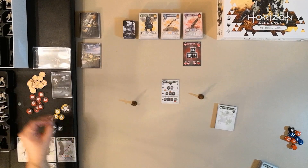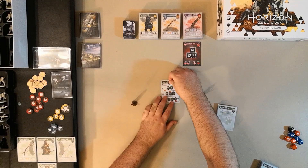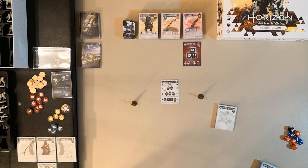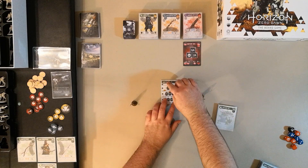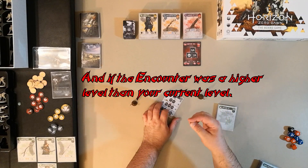When you first set up, you'll find small tokens in your box — one per hunter. They go on the start mark of the skill track. After each encounter, in the campfire phase, you'll level up your hunter if you succeed. If you fail, you don't level up.